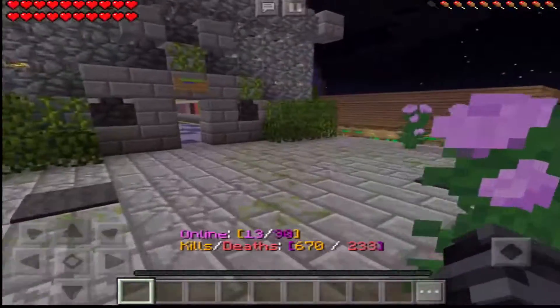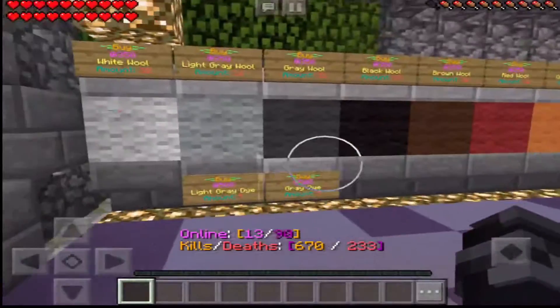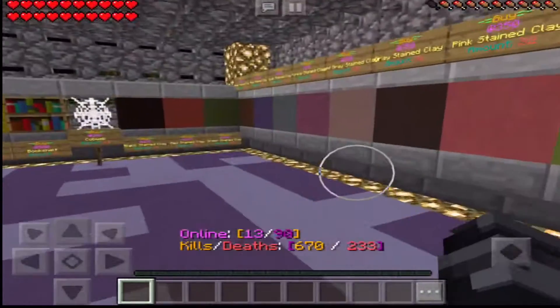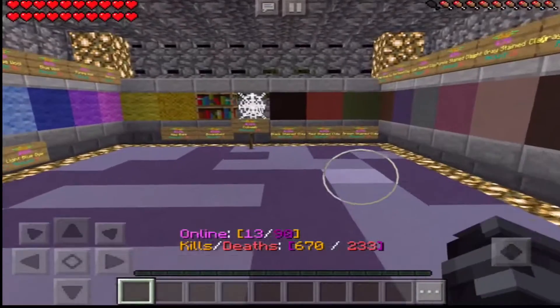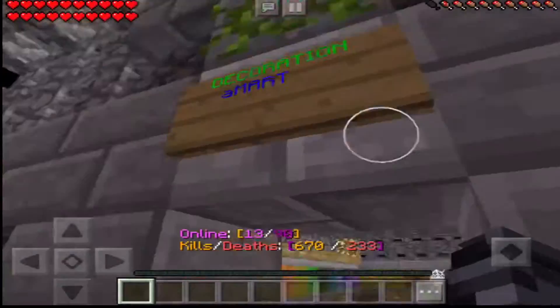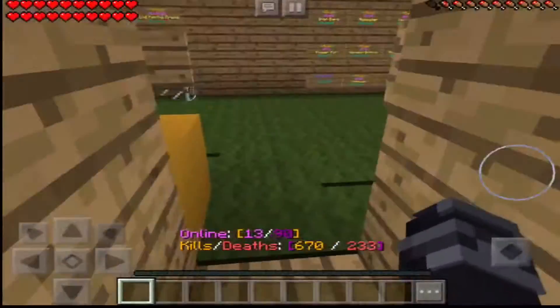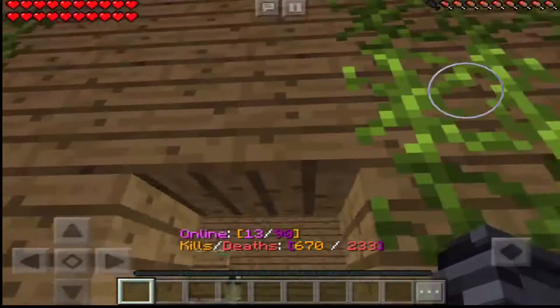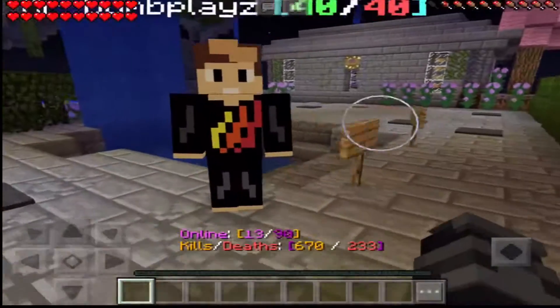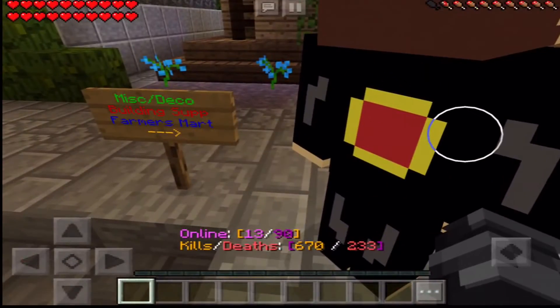I'll show you how it looks - it's very neat and tidy. So here's where you find decorations like wool, clay, and cobwebs. And bookshelves - it's called the decoration area. Over here, this is where they have all the building stuff.